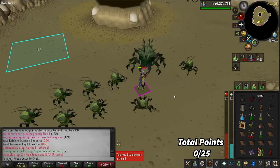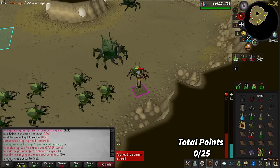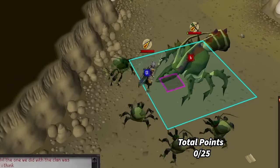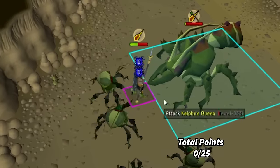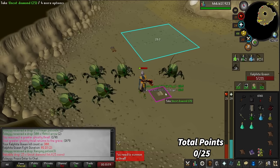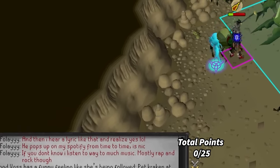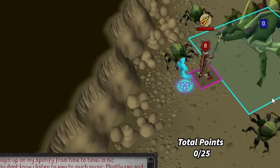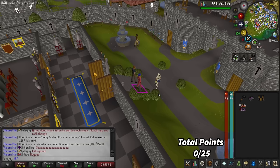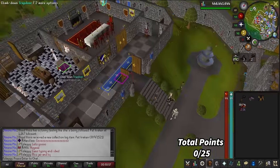I didn't realize you'd still get the KQ head tattered if you had already gotten a head before 256 kill count. I totally did not chance myself right there. There was 300 Kalphite Queen kills. Oh my god, Jira just got the pet Kraken — that's freaking awesome. Since I got a Greater Demons task, Kril Tsutsaroth is a greater demon, so I'm going to go kill him.